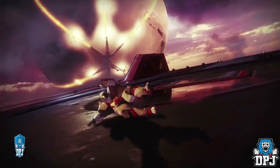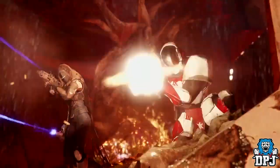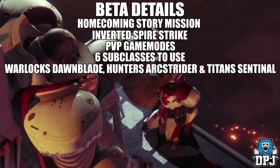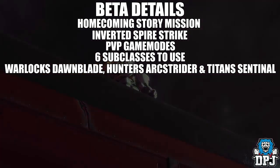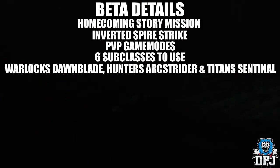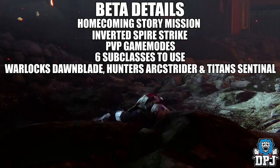More info about the beta has arisen — what exactly we will be able to play. We will be able to play the first story mission, Homecoming, which is the mission where you're fighting off the Cabal attacking the Tower. Small spoiler though — we actually fail. We will also be able to play the Inverted Spire strike, which is pretty cool.